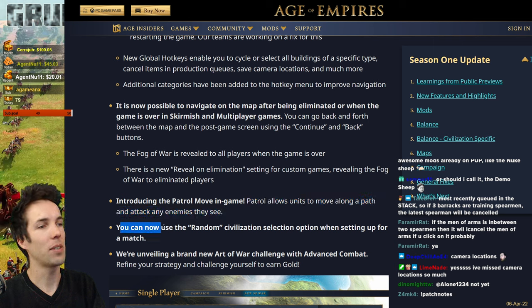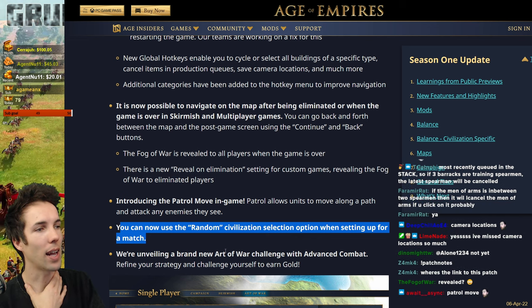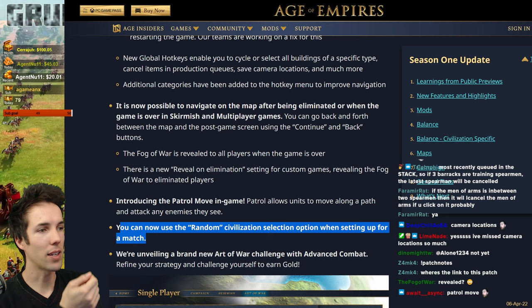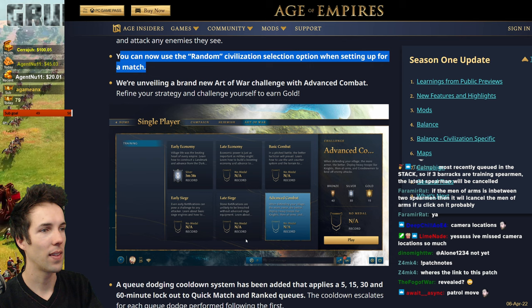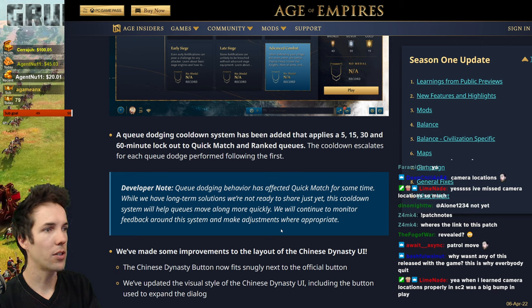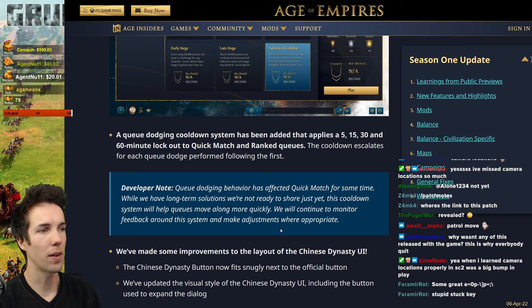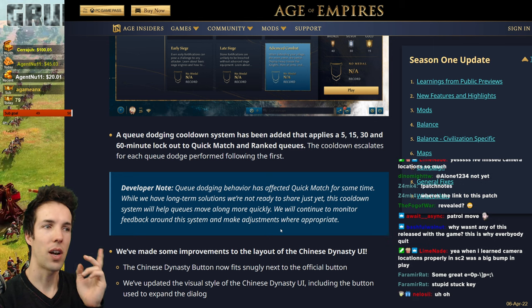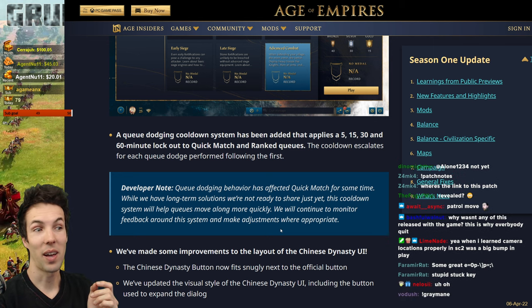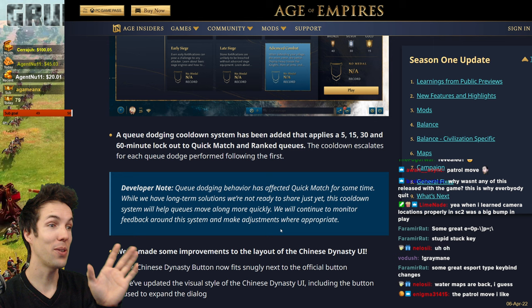You can now use the random civilization selection option when setting up for a match. We're unveiling a brand new Art of War challenge — Advanced Combat — refine your strategy and challenge yourself to earn gold. A queue-dodging cooldown system has been added that applies a 5, 15, 30, and 60 minute lockout to quickmatch and ranked queues. The cooldown escalates for each queue-dodge performed following the first.